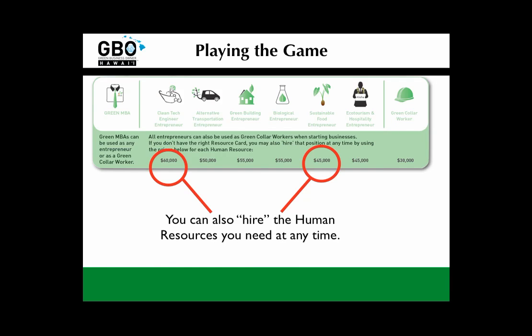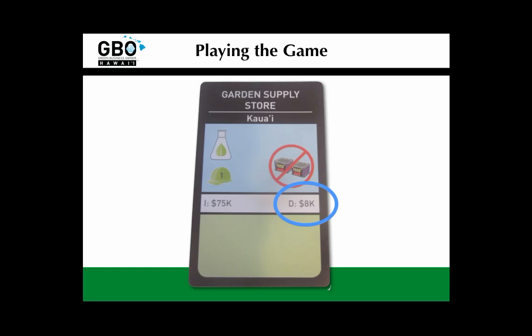You can also hire the human resources that you need. Salaries are all listed in the written instructions for reference. As a strategy tip for successful gameplay, this is not the best option, but in a pinch it's worth considering. So once you invest in this business, it pays you a dividend every turn hereafter. In this case, you receive 8k from the bank every turn from this garden supply store for every turn after the one in which you started it.